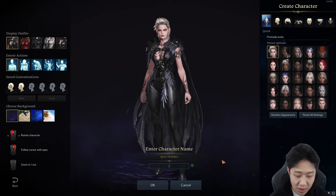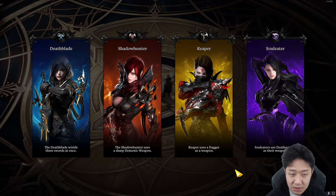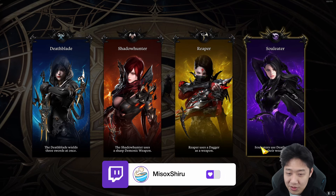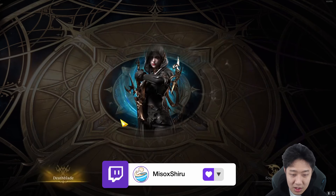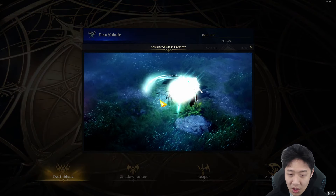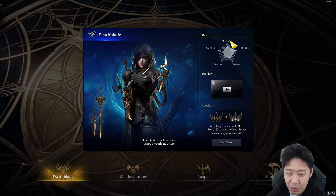We're going to go with the new player experience. So now we're going to choose our advanced class - we've got all these choices. We have Deathblade, we have Shadowhunter, we have Reaper, and we have Soul Eater. Let's click on each of these - it gives us a little preview of the class itself and what the moves are. It gives us this weird little pie chart, heat map chart. Tells us our specialty, what our identity does.